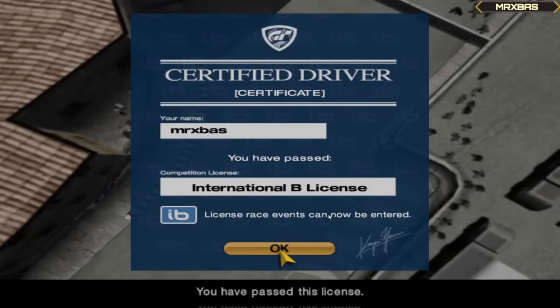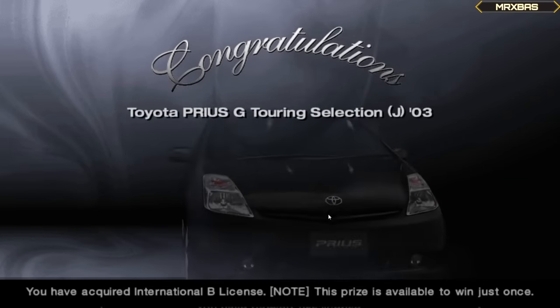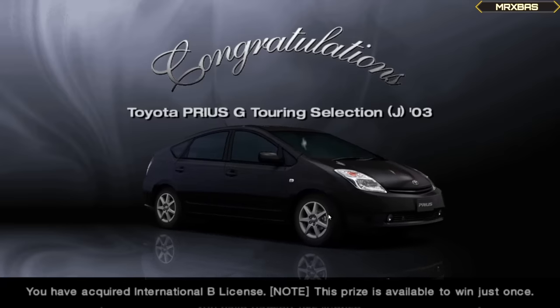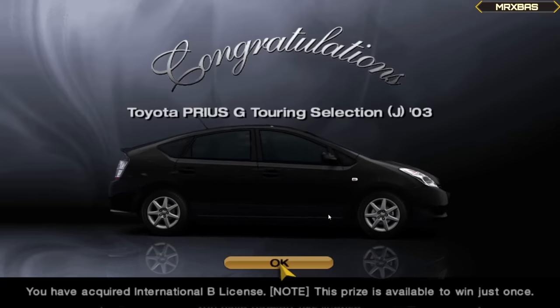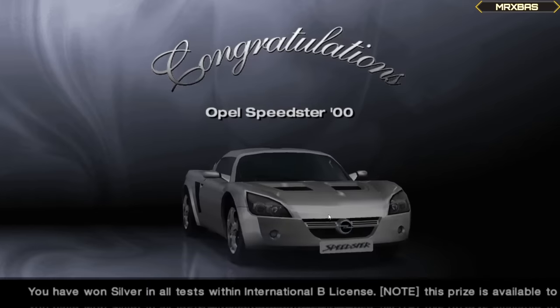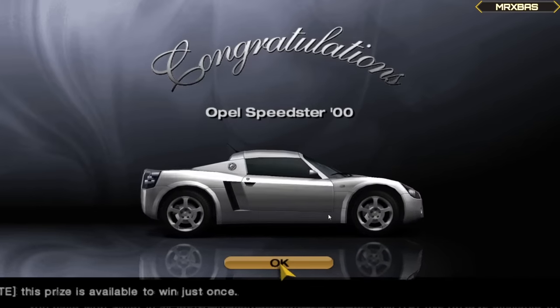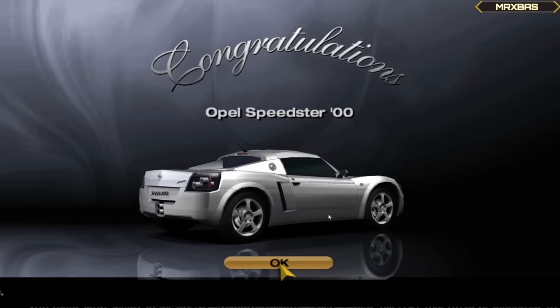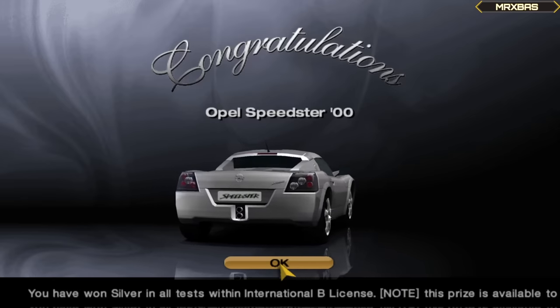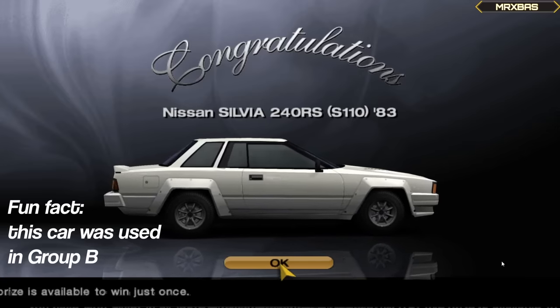When we had also obtained all of the gold types for the International B license, I could do nothing but laugh as my first reward was a Prius. Luckily, the other two rewards were quite a bit better — we had also received an Opel Speedster, a car that counts as a convertible, which is one of the more important cars to obtain for this run. The last car was a 1980 Sylvia, which would also prove to be pretty versatile.